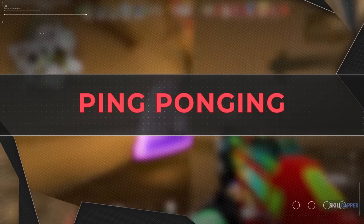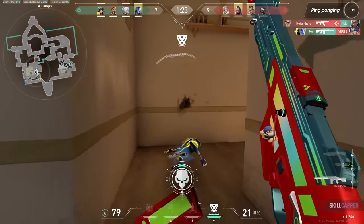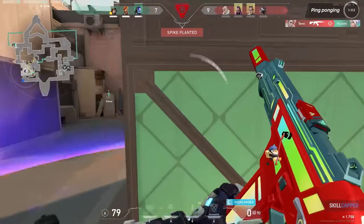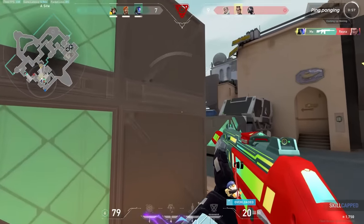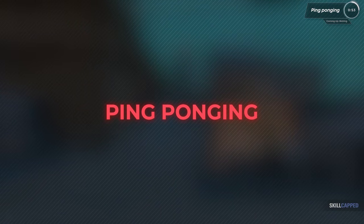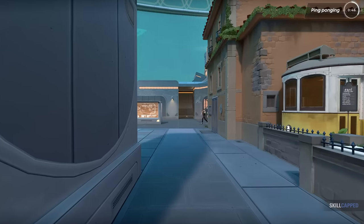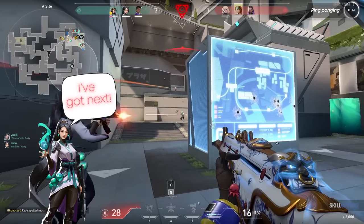Imagine you've just taken down an enemy. The adrenaline is just pumping. Your instinct might be to swing wide for more action, but here's the catch: because of your last kill, everyone is looking at you. The enemy team is now likely focused on your position. In high-level play, what you'll often see instead is a tactic known as ping-ponging. After a player scores a kill, instead of swinging for more, they wait, allowing a teammate to take the next engagement. You might hear teammates call out, "I've got next," signaling they're ready to take next contact.